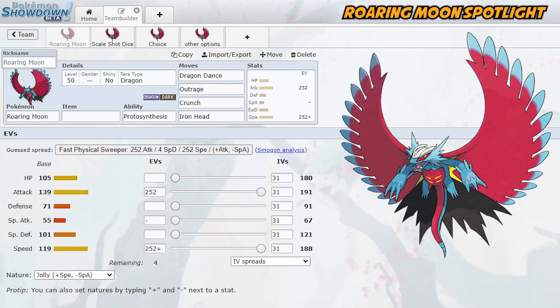119 is also a really good speed stat — it's faster than a lot of the other new Paradox Pokemon. Iron Valiant is base 116, Iron Jugulis is 108, and Iron Treads is around 106. So a lot of those new Pokemon will be slower than Roaring Moon. Although Iron Bundle and Fluttermane are faster than you and each hit you with a super effective move, so those are your biggest threats. You're also slower than Dragapult and Meow Scarada.